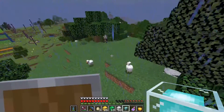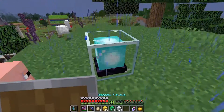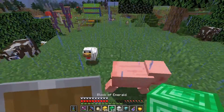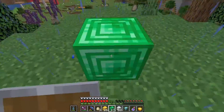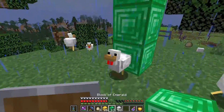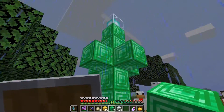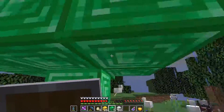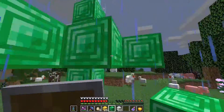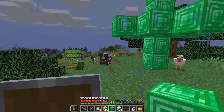Counting the beacon pyramid layers - one, two, three, four, five layers at least. I'm going to use emerald as the beacon core, because that represents everything I traded for throughout this whole playthrough. It's ridiculous looking at all the riches I've gathered - though this is not real life of course.